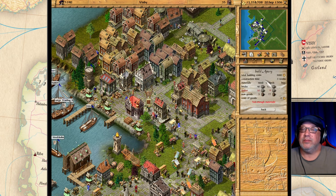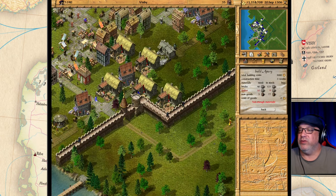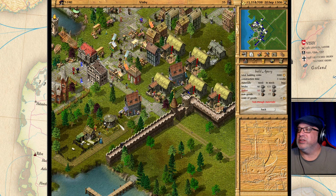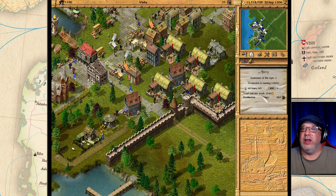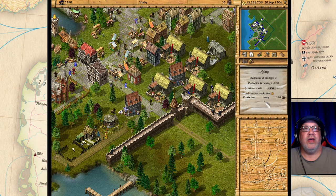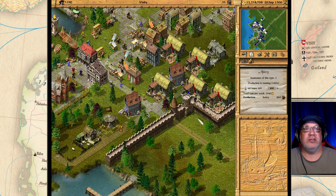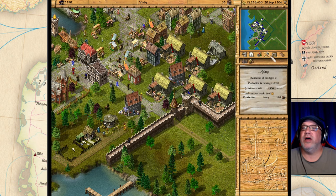Going back to Visby — this is the apiary, which involves bees. I do have one here: the apiary produces honey — 14 barrels of honey per week — and consumes nothing. So that's a good way to get honey.